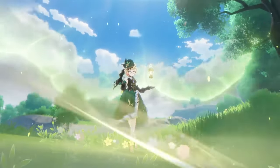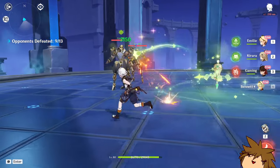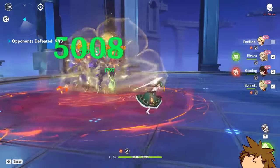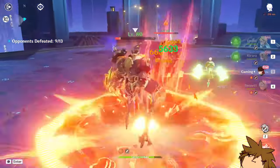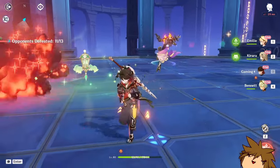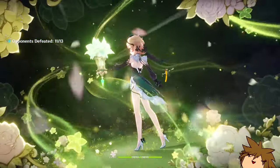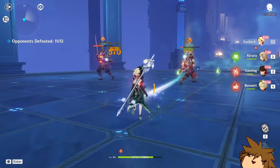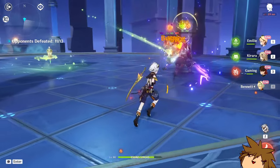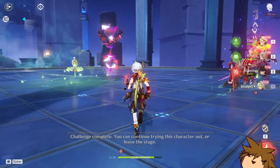It's actually pretty decent — get the burning going. Now I want to try the elemental skill and burst at the same time. It still works even when she's off-field — that's nice, really nice. Looking at the damage here it's actually looking pretty good, and obviously this is with her best-in-slot signature weapon.